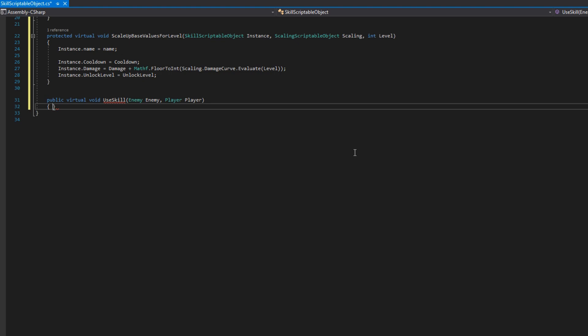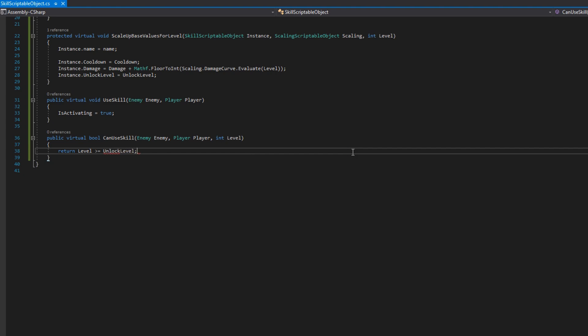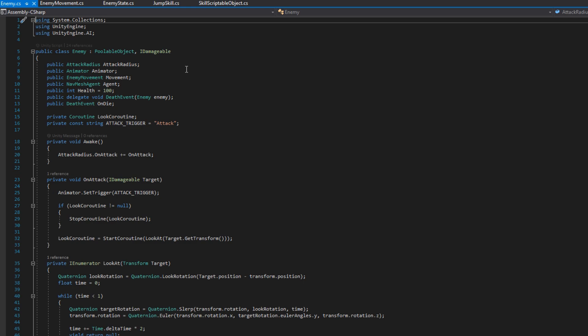I'll also make a public virtual bool CanUseSkill that accepts an enemy, player, and level. By default it returns level >= unlockLevel. So for each skill scriptable object, we check: can this skill be used? If it can, we call UseSkill. Every skill will likely have slightly different logic for whether it can be used, and definitely every skill scriptable object will have a different UseSkill implementation — otherwise they'd be the same skill.